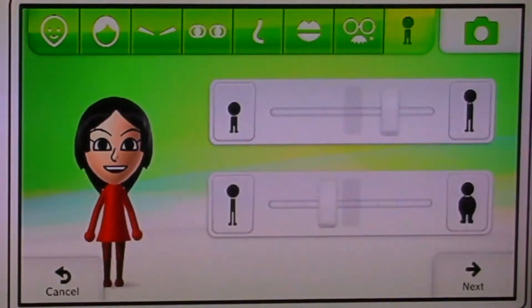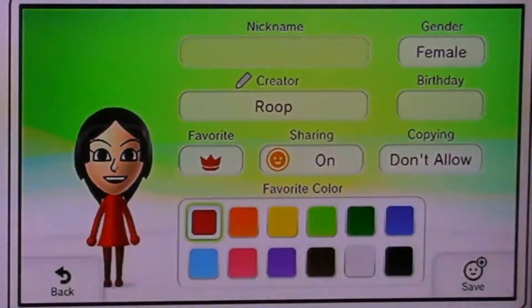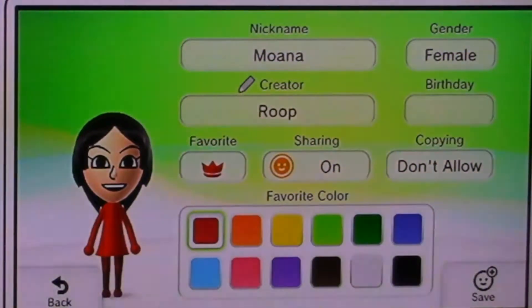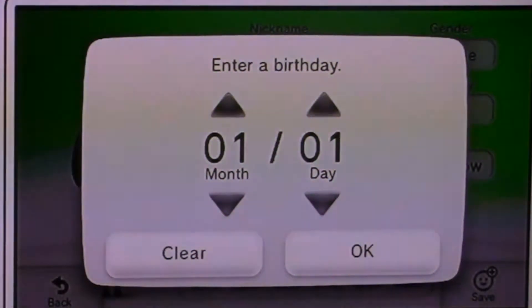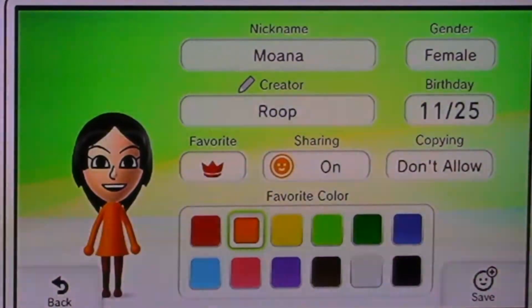Let's do her height — she's higher than that, about right there. Now we're going to do her name, which we all know is Moana. I don't know her birthday so I'm just going to use when her movie came out — 11/25. Her color I say is orange, and we're going to save.